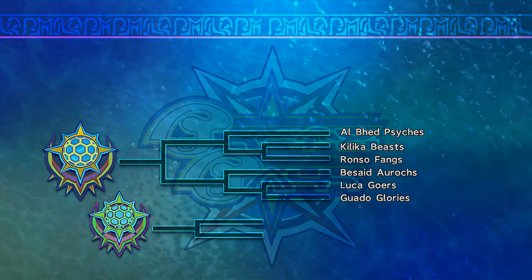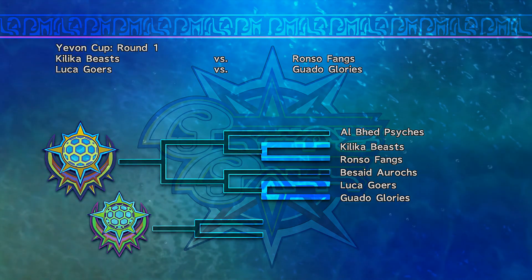We only need to do two matches in this one — we get seeded. Al Bhed Psyches get seeded too. That's the team you want to look out for, because they are stupidly overpowered.